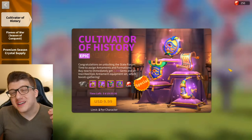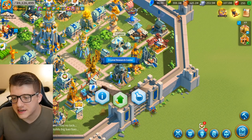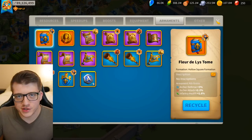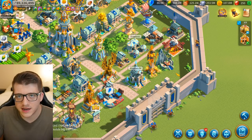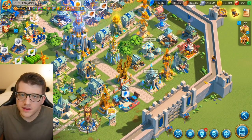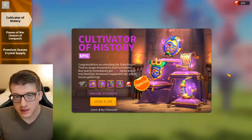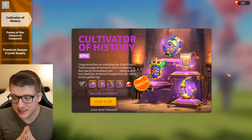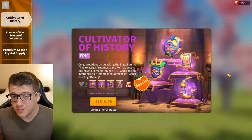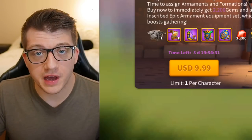I would almost be willing to accept this armament and formation system if they removed crystal technology, because crystal technology is literally throwing your money in the garbage — after a KVK it gets reset. At least with armaments you get to keep them. But so long as crystal tech is in the game, there's no way a free-to-play player is going to keep up even if they get lucky with armaments. Crystal tech wasn't enough for Lilith — they made over $2 billion last year — and yet here we are with another super random system that literally does nothing but force you to spend more money. The game would be objectively better off without it.